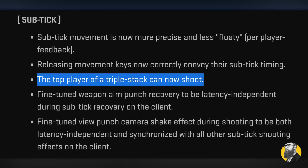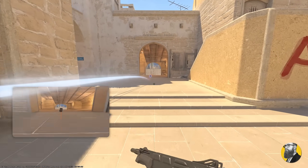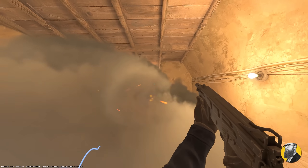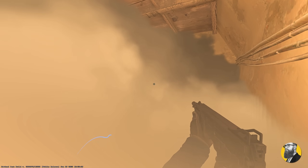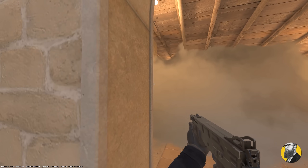Apparently, the top player of a triple stack can now shoot — I didn't know this was an issue. Moving on to smoke: the devs have decided to improve lighting and rendering when smoke overlaps multiple distinctly lit regions. Shotguns can now create larger holes in smoke volumes, which practically buffs them and gives them better use.